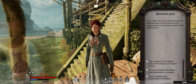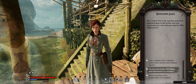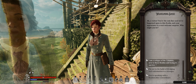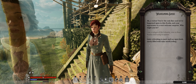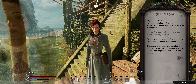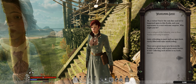She says: 'You're the only fine soul we've happened upon in this realm, and your appearance is a most welcome surprise. Who might you be?' And so you get options — you can choose and she will respond accordingly. I'm just going to let her know that I'm a refugee of the Calamity, new to these realms, and trying to survive. She responds: 'Quite refreshing to meet such an open book, surely filled with tales worth telling. There are a great many new faces in the realms of late, with a great many stories to tell — collecting such stories is my trade, you see.'